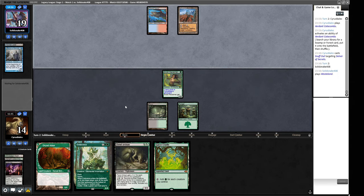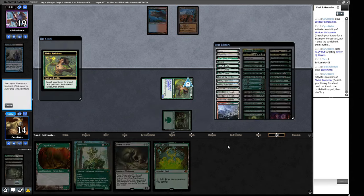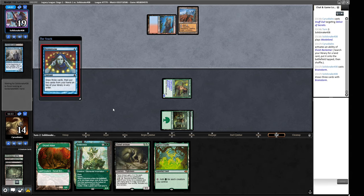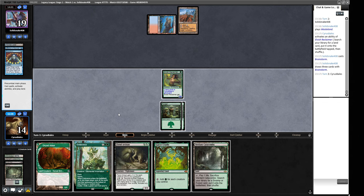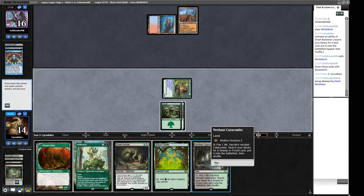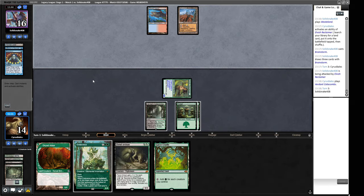There's a Wasteland — I don't really want to fire that one up today. I'm going to sacrifice this Bayou to insulate against the Wasteland a little bit for next turn. We get the basic forest. We're brainstorming now so we can't cast an Orcish Bowmasters. There's a Verdant Catacombs — I think this turn we jab with our Reclaimer, deploy the Catacombs, and hold up an Endurance. I don't really want to cast the Endurance into what they've got though — we shouldn't be expecting a Murktide this turn.